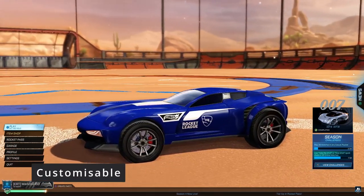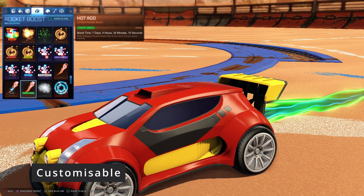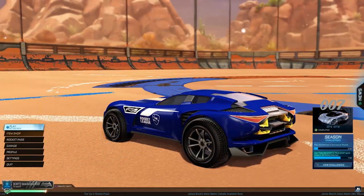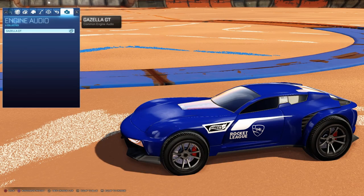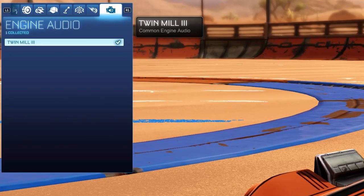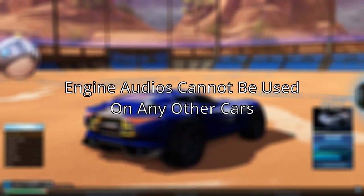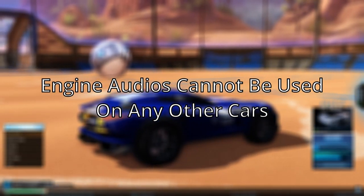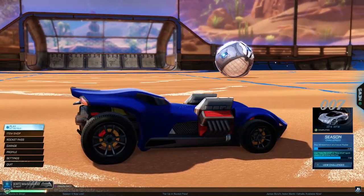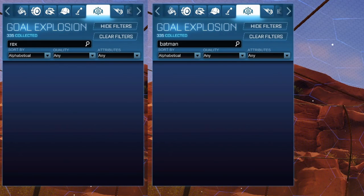These items can be fully customized: the decal, paint color and paint finish, wheels, boost, topper, antenna, goal explosion, and trail. The only item that is not customizable is the engine audio, which is locked to the unique one you receive with each car — so the Twin Mill can only use the Twin Mill's engine audio, and so on. Also, these engine audios cannot be used on any other cars. The only other restriction is that you can't use any other licensed items on these cars, so for example, you can't use the T-Rex or Batman goal explosions on the Hot Wheels cars.